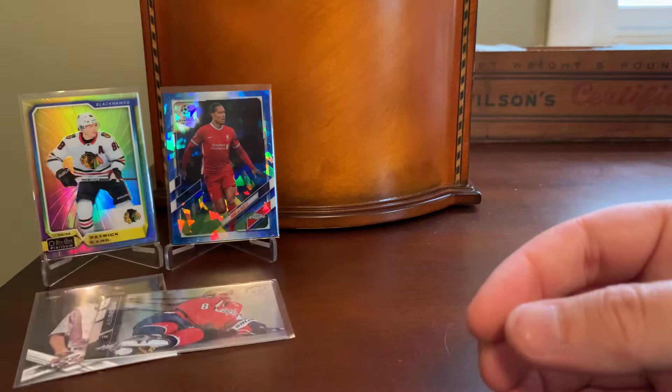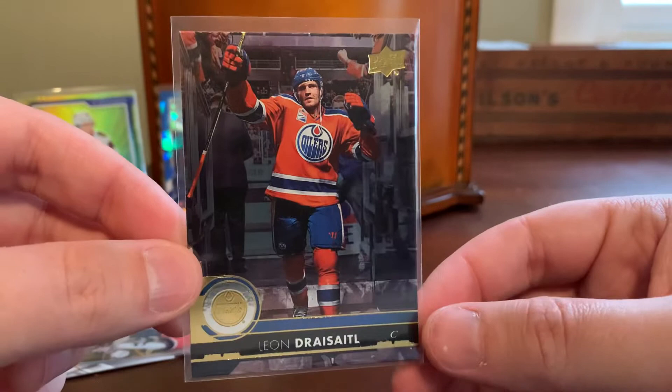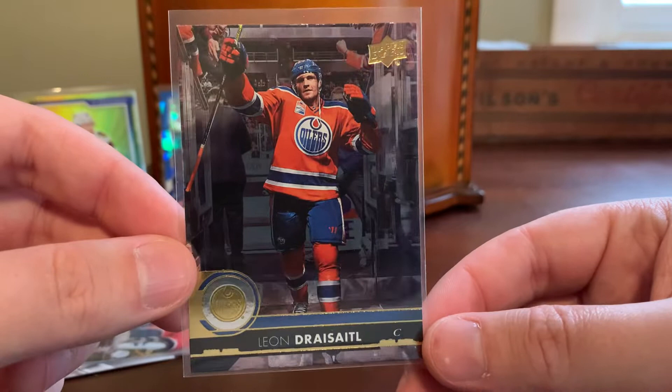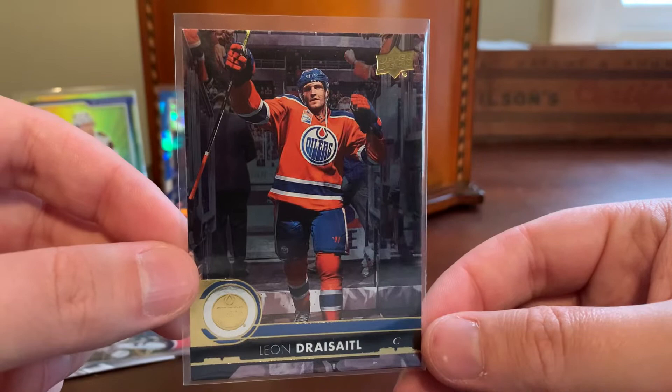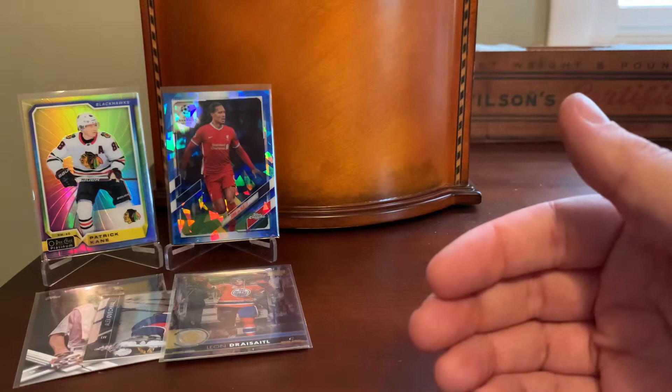And speaking of those silver parallels, here's another one — silver foil Leon Dreisaitl out of 2017 Upper Deck. It's not a significant Dreisaitl card per se, but I love the coming-off-the-ice celebration photo and the nice orange Oilers sweater, and of course the chromium or foil cardstock. The Ovechkin and the Dreisaitl were like $0.30 or $0.40 on ComSea, which is just kind of crazy to me.